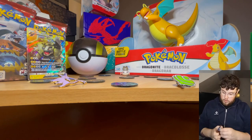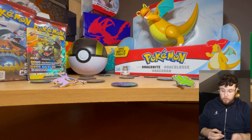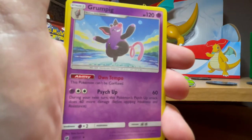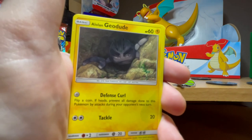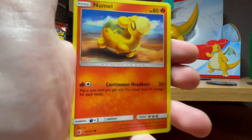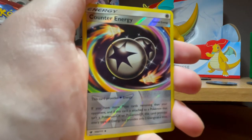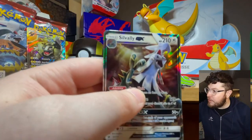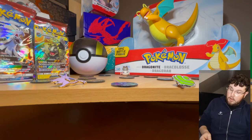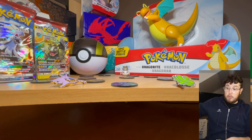We might grab another couple of packs while we're at it. Another white - one, two, three to the front, fire energy. I'll probably look before I do the next video just to see what rares and rare pools you can get out of this set, and see which ones I'd like to pull. Counter Energy as a holo - that is very very nice. And for the rare - yes! Another Silvally GX card! He can go up there.